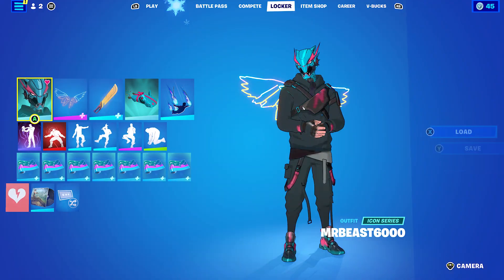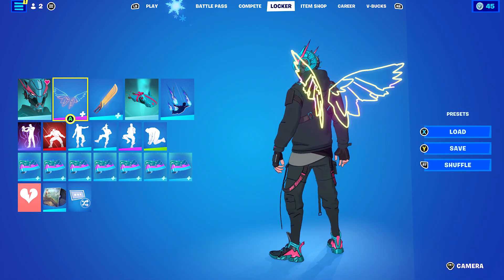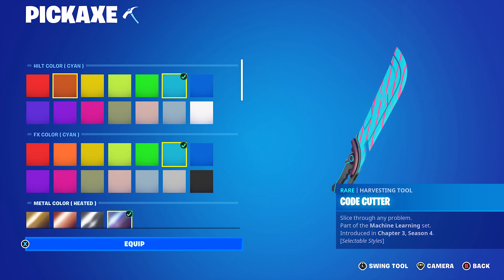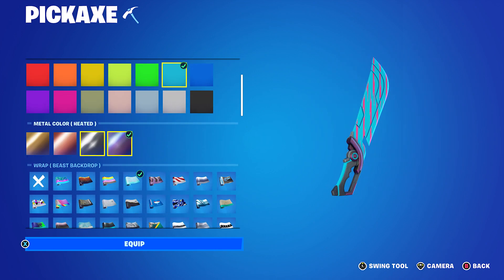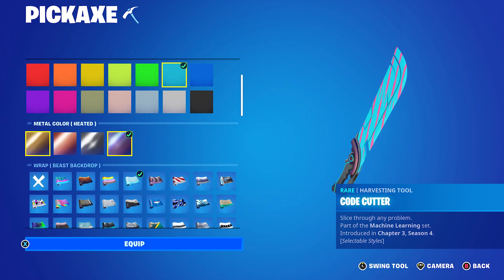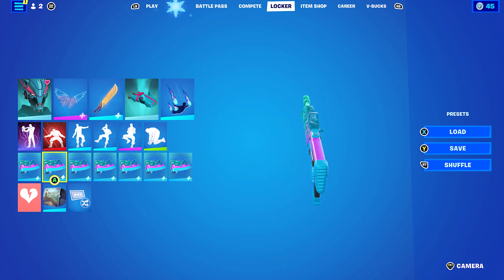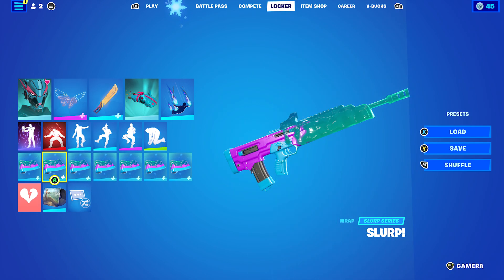Let's move on to the final combo. For this one I decided to put on the Neon Wings, because it works very nicely with the skin — it has blue, pink, and a lot of different colours. I'm using the Code Cutter pickaxe, which has different customisable colours. The Hilt colour is Cyan and the FX colour is Cyan, mainly for the blue. The wrap I'm using is Beast Backdrop, which is a MrBeast wrap, and the weapon wrap is Slurp — the blue goes pretty nicely, and the purple's not too bad with the back bling as well.